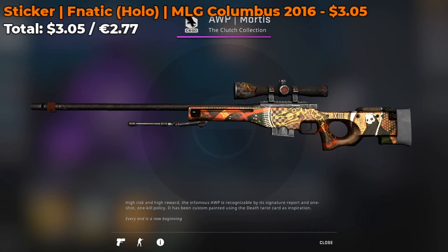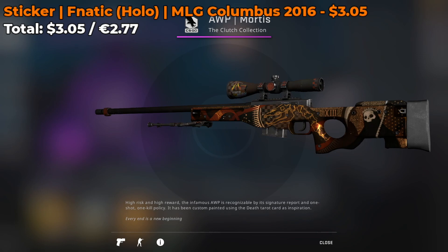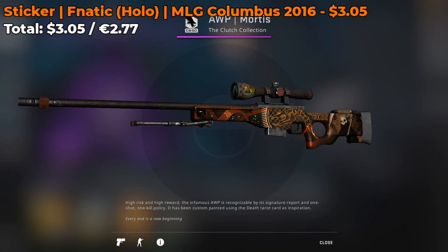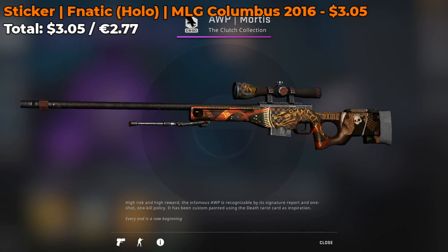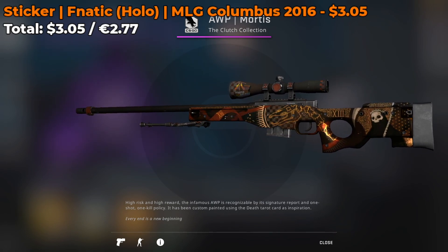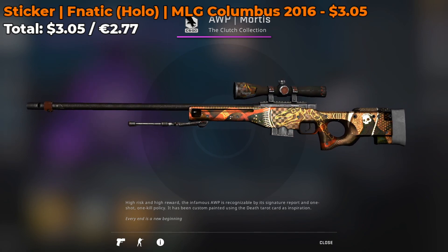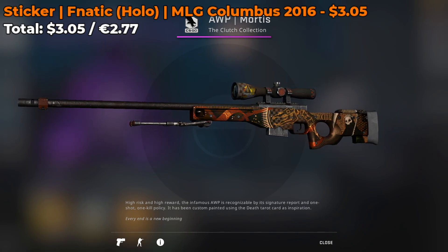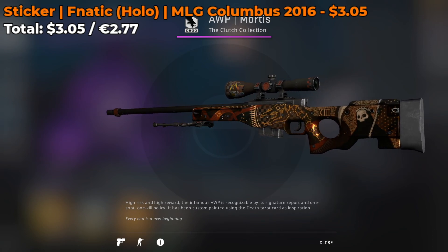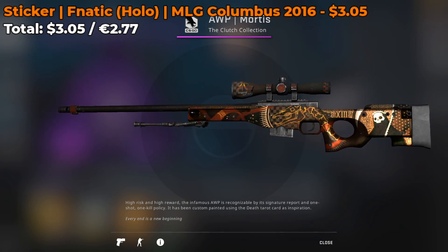This next sticker combo involves a Fnatic Hollow from the MLG Columbus 2016 Major, currently going for around $3.05. I think it fits really nicely. This skin shown is a Battle-Scarred Mortis, so I'm not entirely sure how it will look on a Factory New or Minimal Wear — I have a feeling it looks better on a darker skin. But if you have $3, definitely check out this combo.